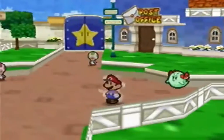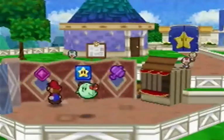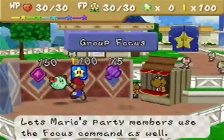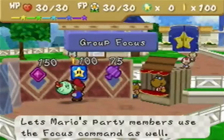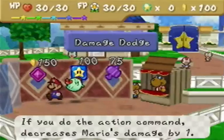Let's head this way. Let's actually look at a badge shop before we continue to our next chapter. Ooh, what's this? Group Focus — lets Mario's party members use the Focus command as well. Could be useful, but no. Nothing good.